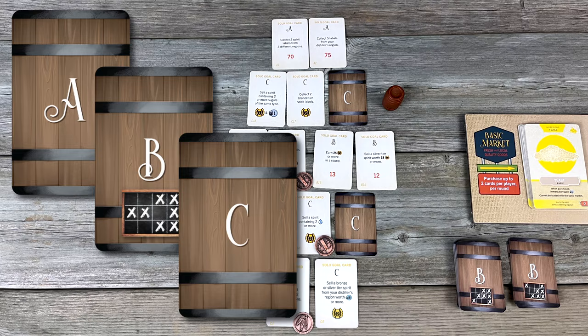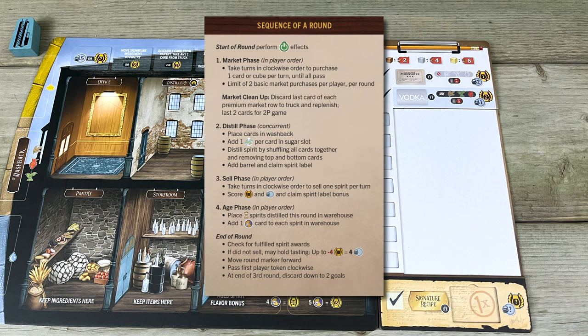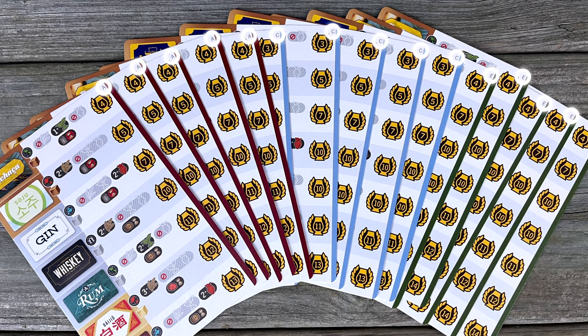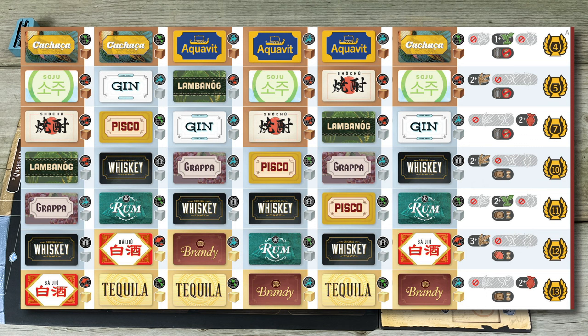Setup: lay out the basic market and its cards, the premium market and its cards — four per row with the truck at the end. Everyone takes a busted old distillery board and a marker in their chosen colour, along with a clipboard and a player guide. Try not to fight over who gets the board with the doggy on it. Take three random distillery goals from the shuffled stack. You have a bunch of tasting flights to choose from — they all have a letter in the corner, so make sure everyone grabs one with the same letter. Slot the tasting flight into your clipboard. The different tasting flights change the game up by combining different spirits and distillers from various regions. Flights A, B, and C give you a more balanced game, while the ones on the reverse side focus on a particular spirit or region.